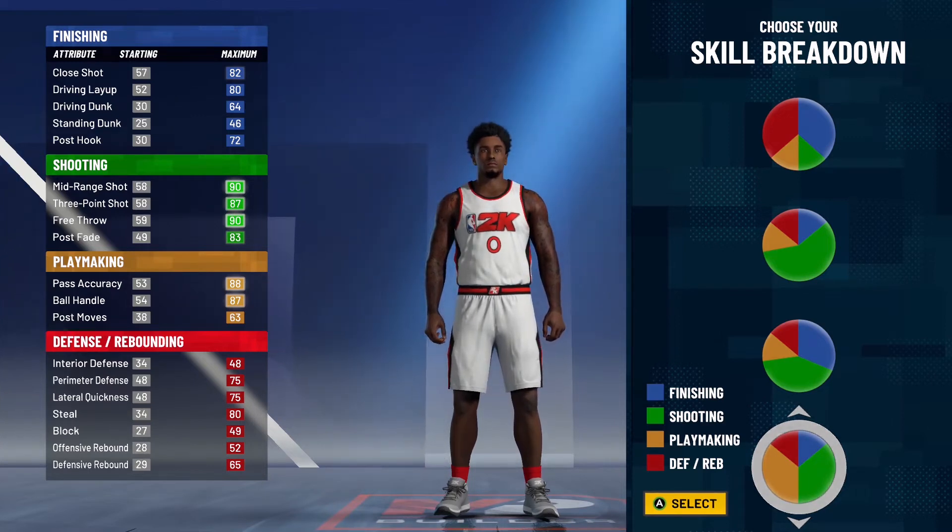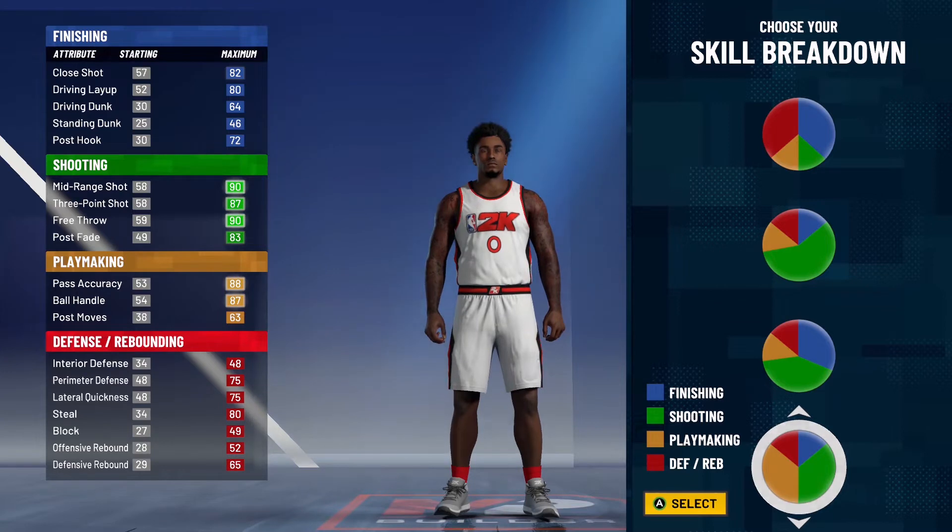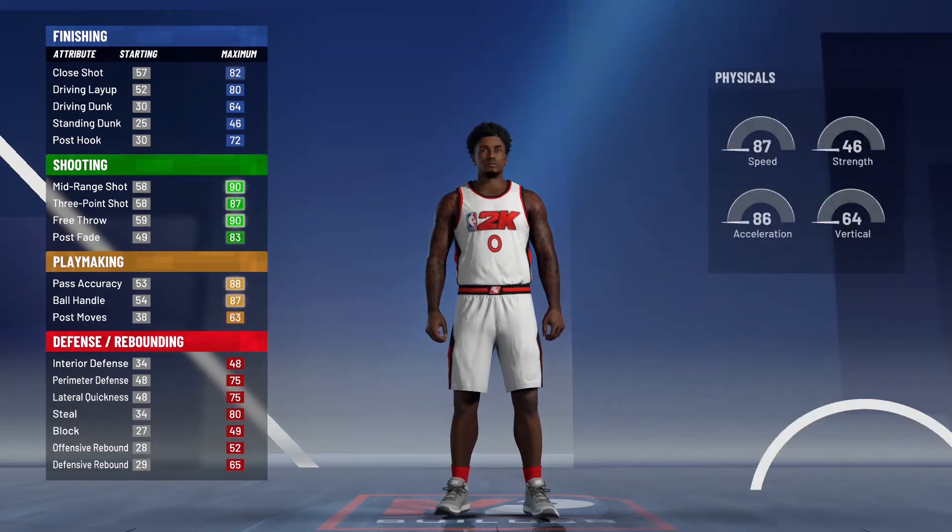For defense, we do not need interior defense, but we need perimeter and lateral quickness. It's going to start at 75 but end at 74, so if you're 99.9 overall you'll put that to a 79 perimeter defense and lateral quickness. For finishing, this build isn't great at finishing, but we have that 80 driving layup. We're mostly focused on playmaking and shooting, with some defensive stats.